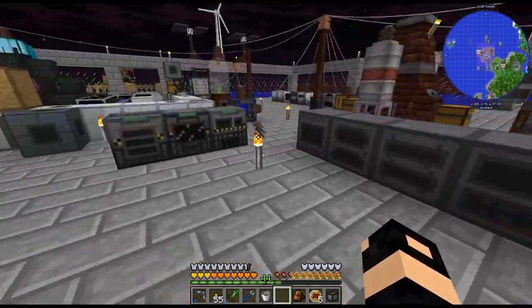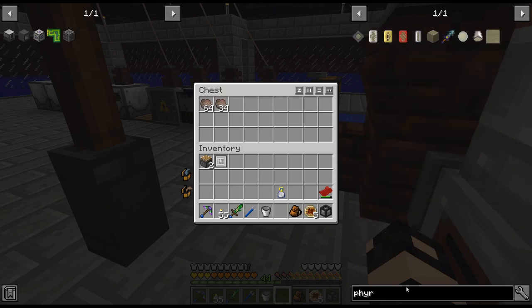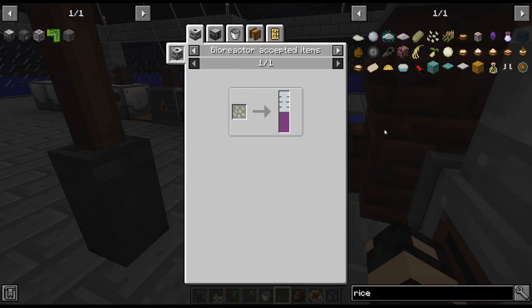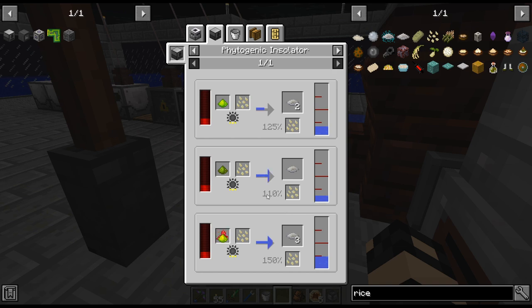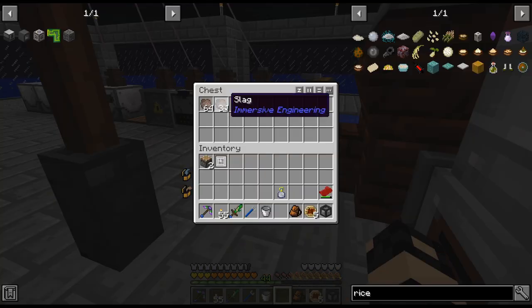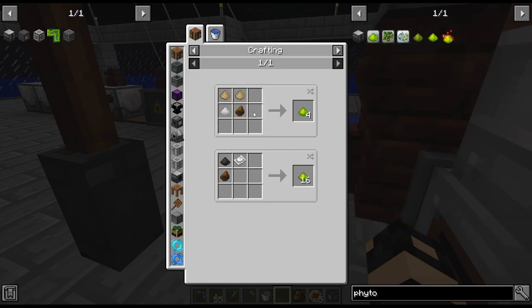I do need some fertilizer - there's plenty of fertilizer over here. I'm thinking it's 110% - I don't need extra seeds, I just need that really, because we're going to get the seed back. It's only a 10% chance to get extra. I don't have rich slag and I would have to get a pulverizer and all that stuff, so I'm just going to do it this way.